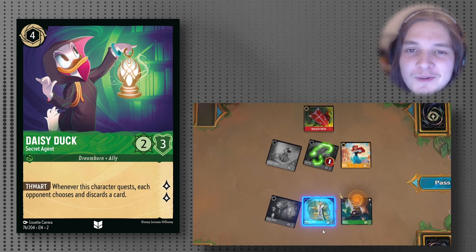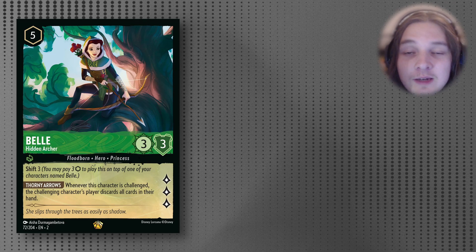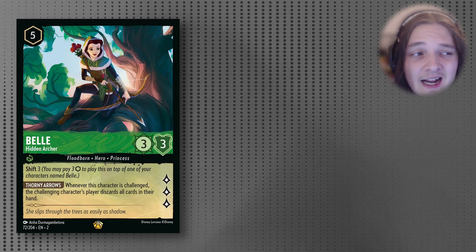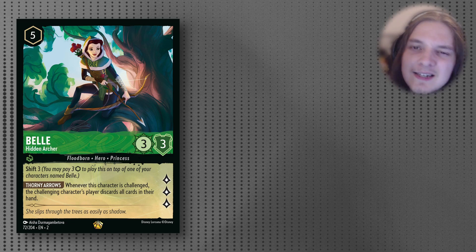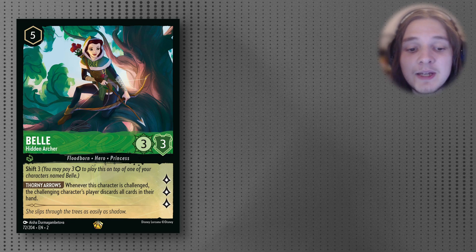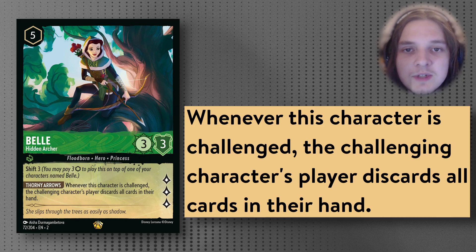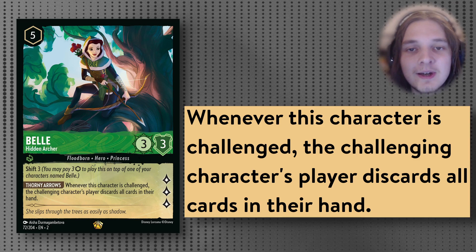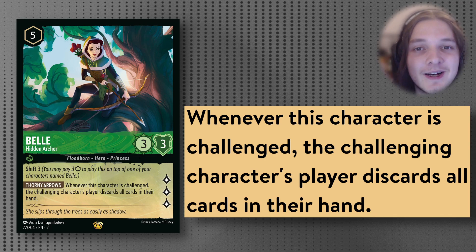I did want to show some footage of Daisy Duck here, but on Pixelborn the card is bugged and wouldn't actually trigger the discard. Next up is Belle. It is a 5-cost Uninkable 3/3 that quests for 3, and the ability Thorny Arrows: whenever this character is challenged, the challenging character's player discards all their cards. Not only does this trigger Prince John, but you've gotten rid of all of their cards, so they have absolutely zero card advantage over you.